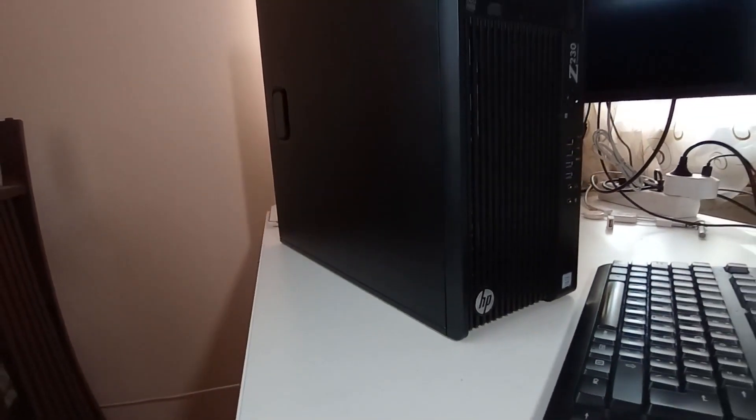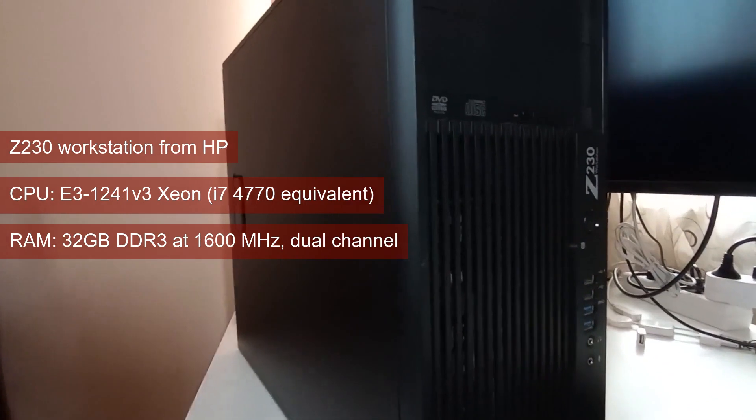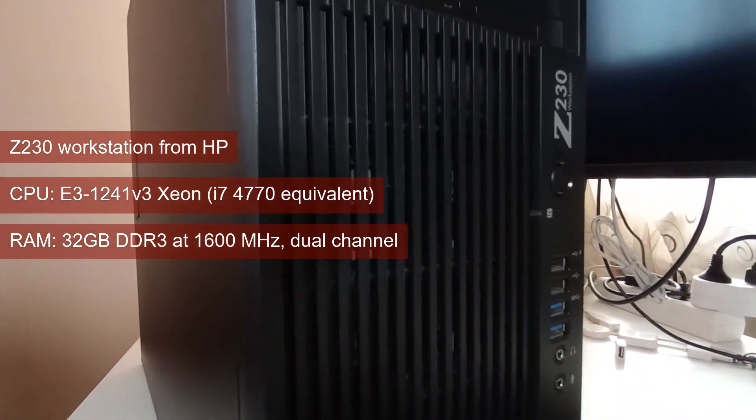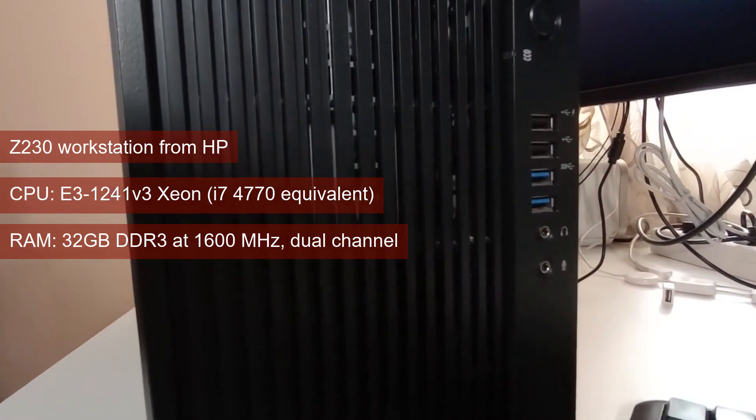The test system used for gathering the performance statistics is the Z230 workstation from HP, using a Xeon equivalent of the i7-4770 and 32GB of DDR3 RAM running at 1600MHz in dual channel.